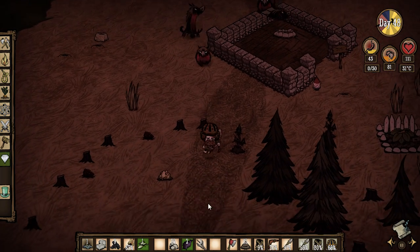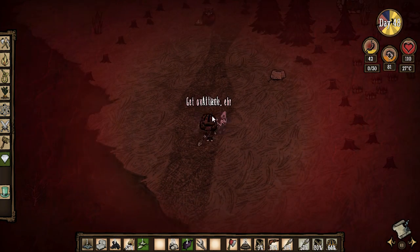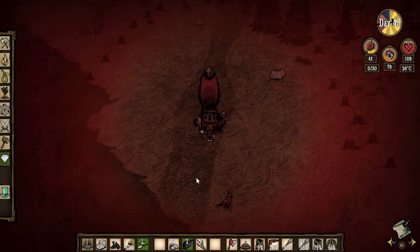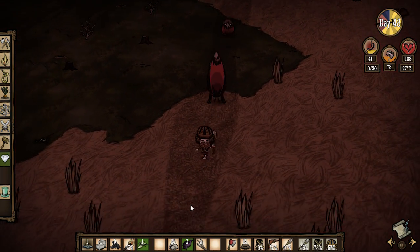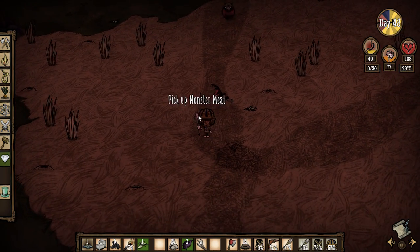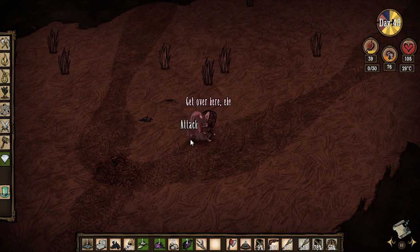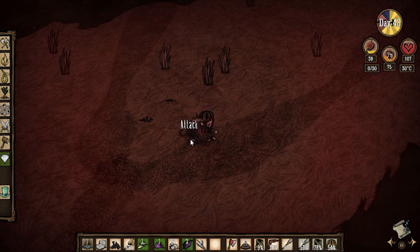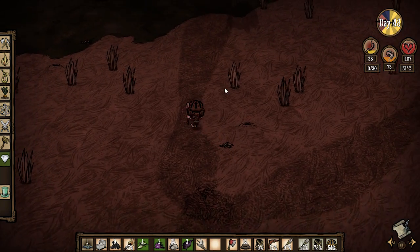Okay, they're attacking the base — no problem, we have pretty decent health. Let's do this: one, two, three, four — run run! Our health is decent. Give them the old one-two, guys. One two one two — nice, dead! Show yourself. Let's do this: one, two, three, four. That wasn't so bad. There's still a couple up there hacking away at my base.